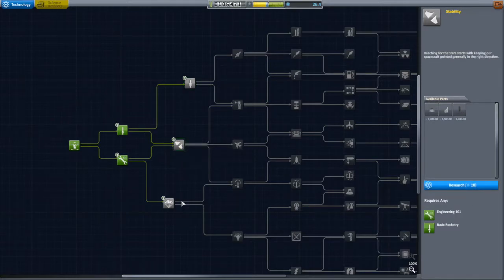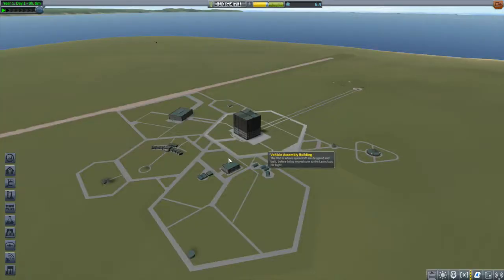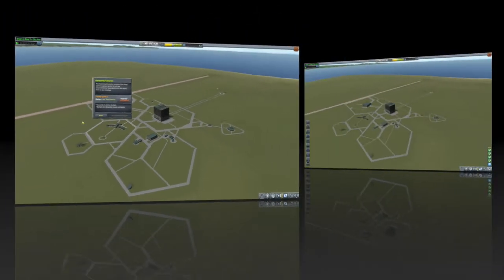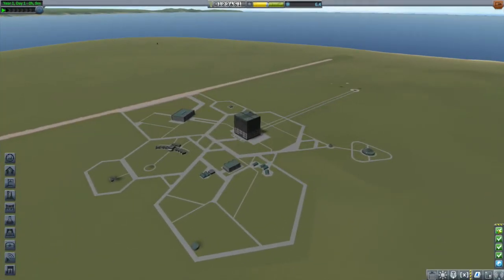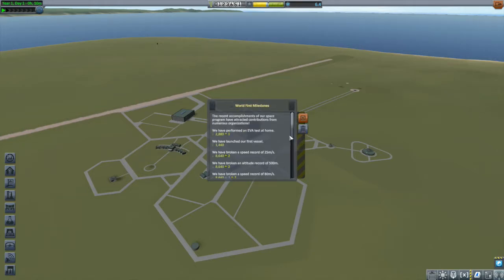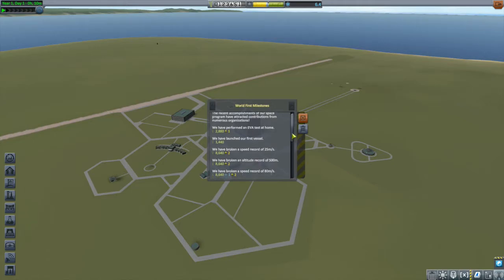I also had a choice of one of the tier threes, and I went with general rocketry for the better LFO engine and tank and the big BACC SRB. I want to make my next mission about getting into space. We also completed our two contracts of getting scientific data from Kerbin and launching our first vessel. And we had a number of world firsts: first EVA, first launch, splashdown in the ocean, recovered our first crew, and first experiments.